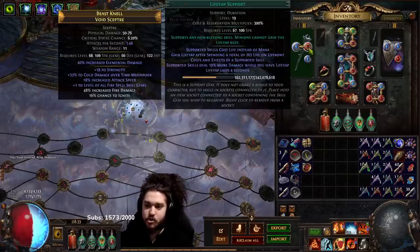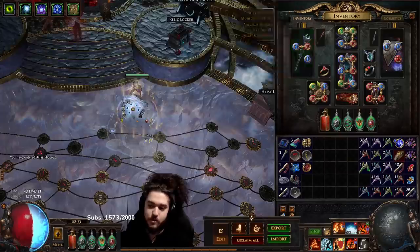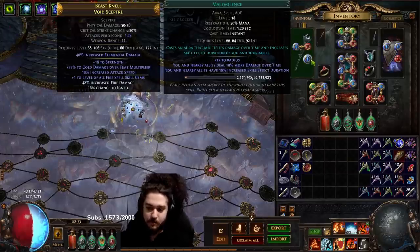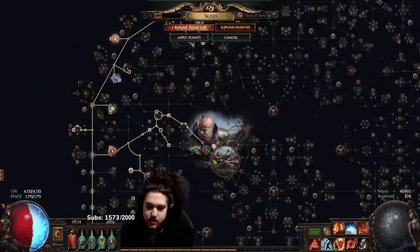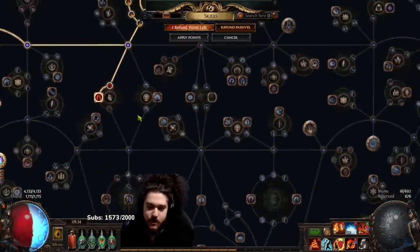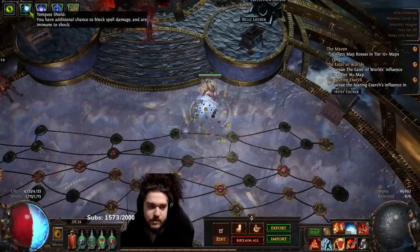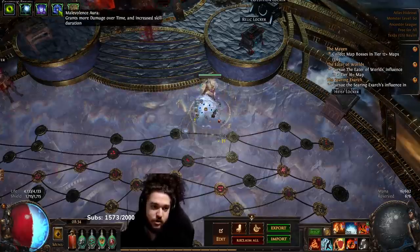In my weapon, I currently have Frost Shield with Life Tap. Now, this could be moved somewhere else to save links, but for now this is where it is, along with Malevolence by itself. If you want to get Malevolence set up, you actually don't even need to take the reservation. You can run Tempest Shield, Determination, and Malevolence.